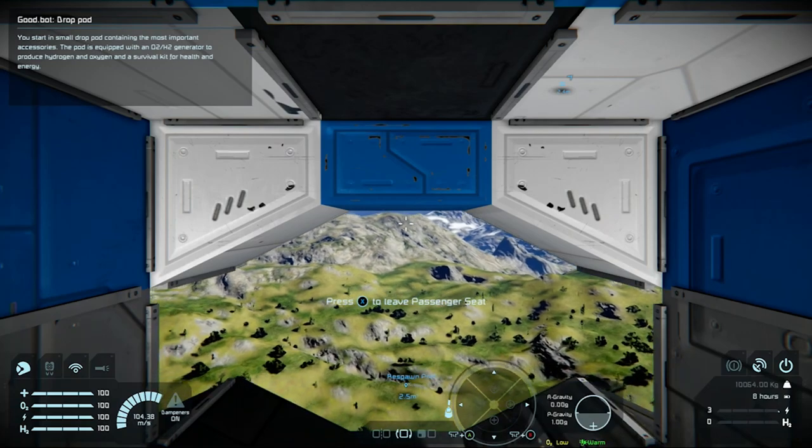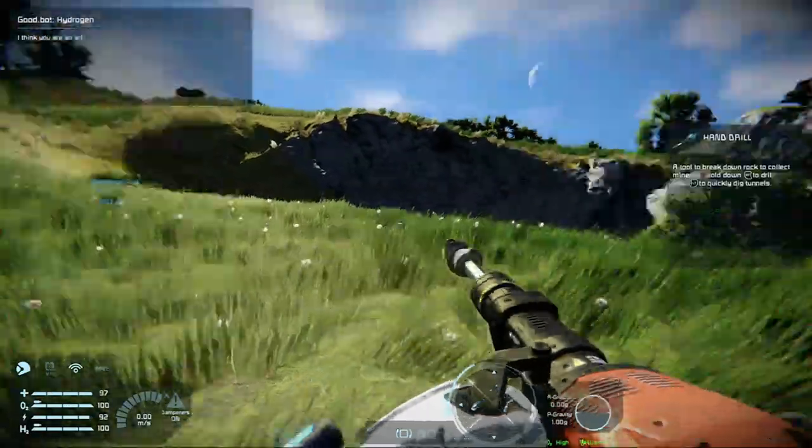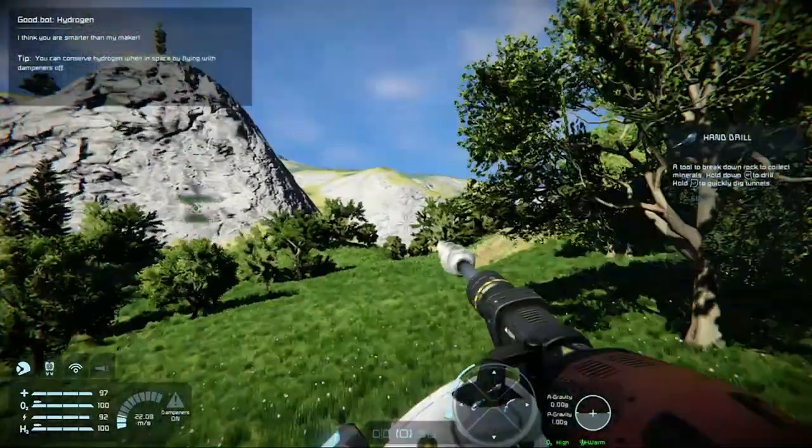In survival mode, you're dropped onto a planet or out in space with nothing but a few tools, supplies and your wits to survive. The end goal is to make it to a far-off space station and defend it. But in my playthrough, I really hope they had a backup hero.